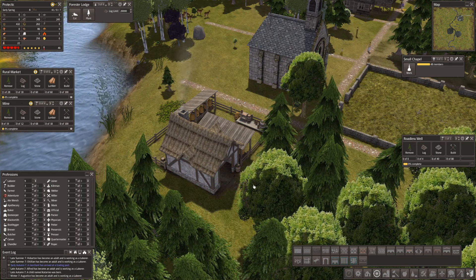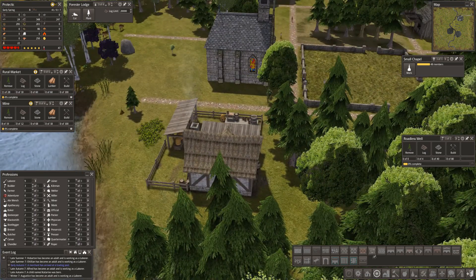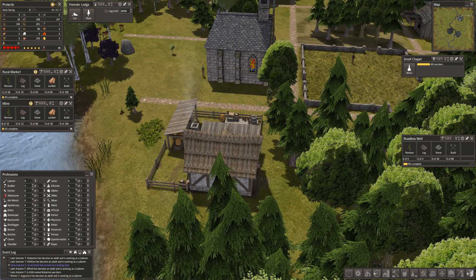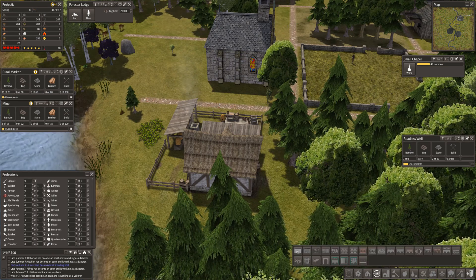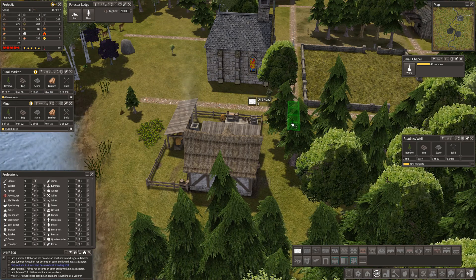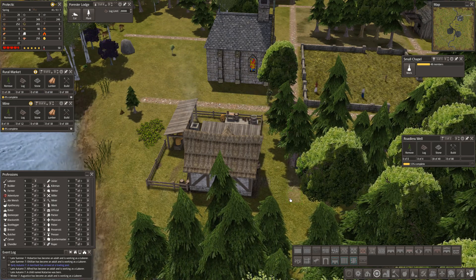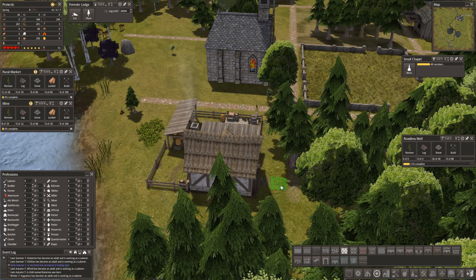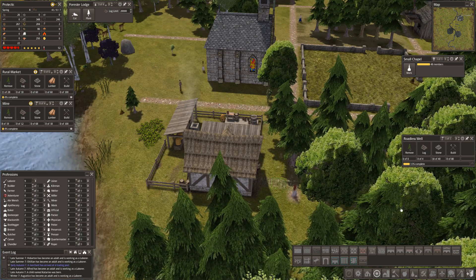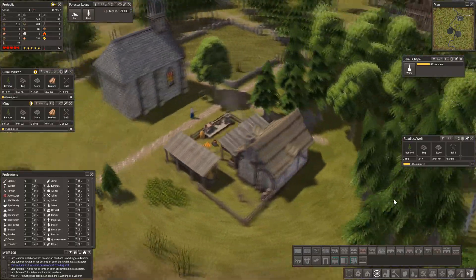It's only a bit of stone guys, it's only a bit of stone — and we need this road, a dirt road, to continue along there and then a little bit of moss road. They'll shortcut it but that's nice.